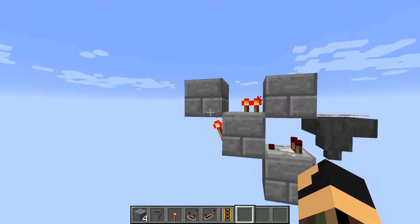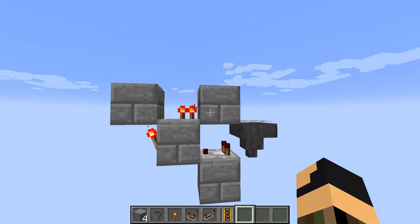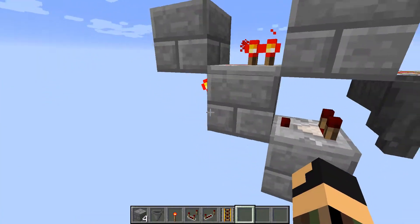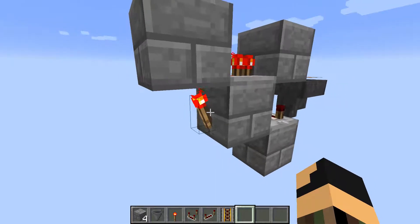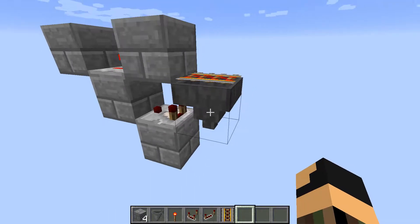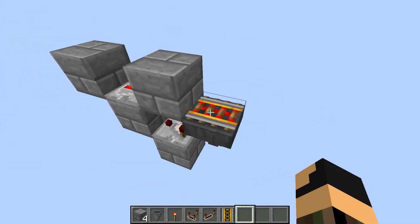To build this, you need four blocks in the shape in front of you — three blocks, and then another block up in the corner. A redstone comparator should be on the bottom block in the corner. On the middle block there should be a redstone torch, and then a redstone repeater on top of that middle block. And finally, there should be a hopper behind the comparator with a rail on top of it.